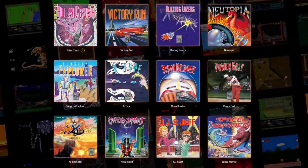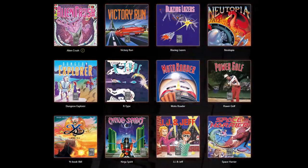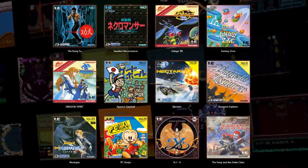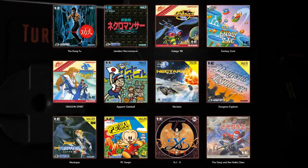In this episode we will be going over the entire game list that will be available on the machine at launch. This list is comprised of both North American and Japanese variants and there are over 50 of them to cover. Let's get started.